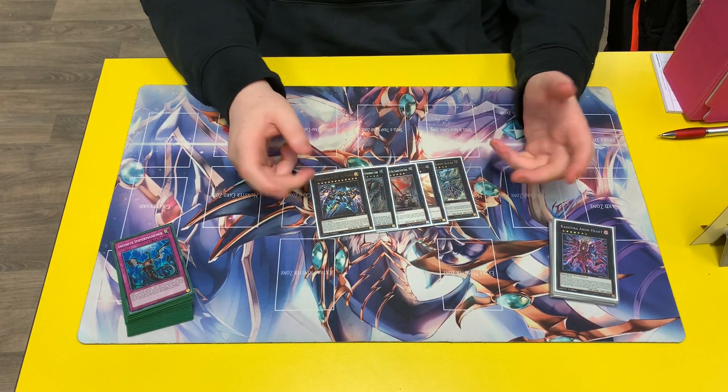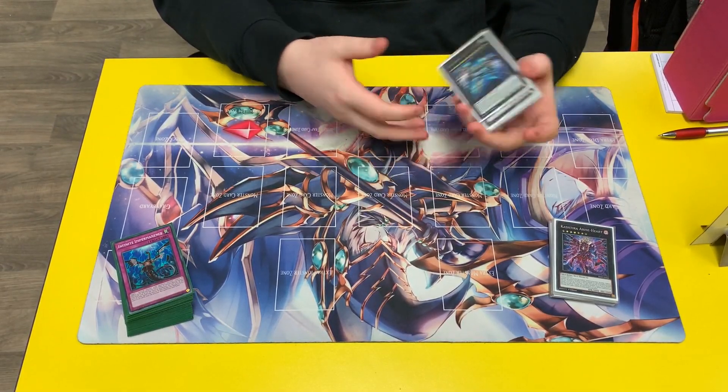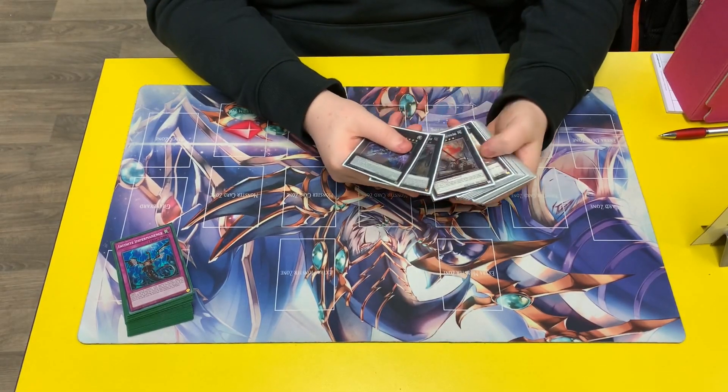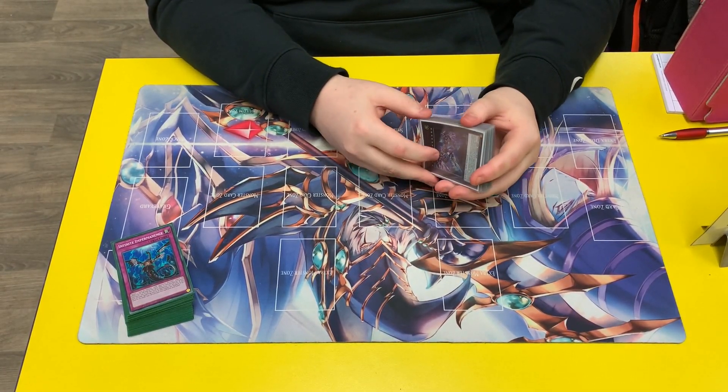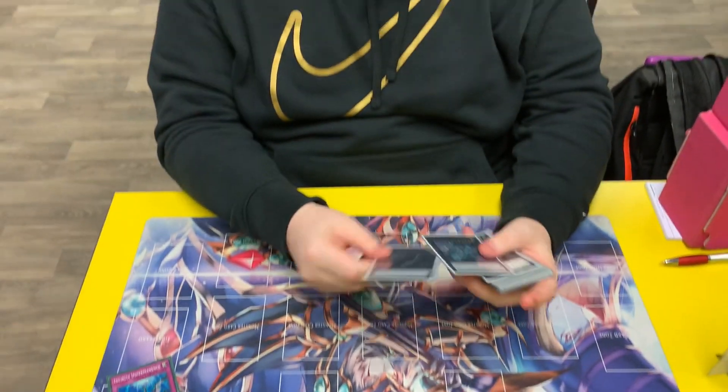And then Zeus — this is one of your main turn one plays, which is hilarious. You can just make this turn one with four materials and blow people out. Do you not think to play the new Level 5 from Savage Strike — the Road Roller? No, Road Roller just felt kind of bad — I did testing with it and it just wasn't good enough. Every time I'd send it, it felt so neg, and every time I wouldn't send it, I missed it. So it was just like, why would I play that when I can play other options that do more and have an extra slot in the main deck essentially?